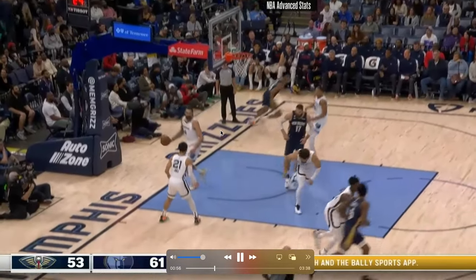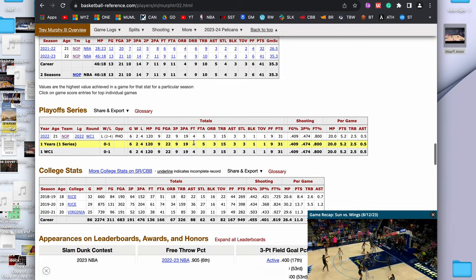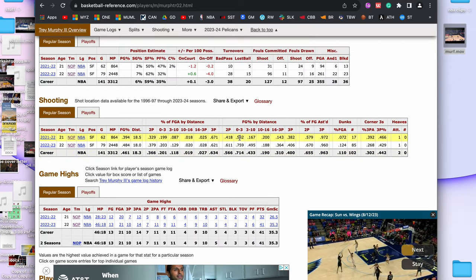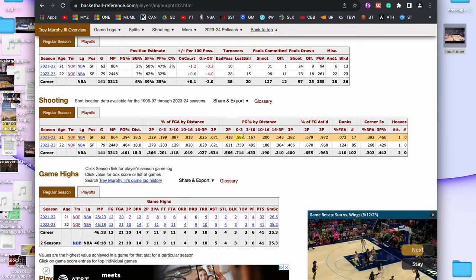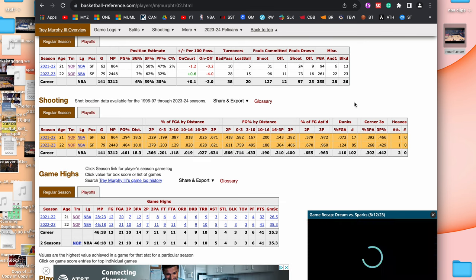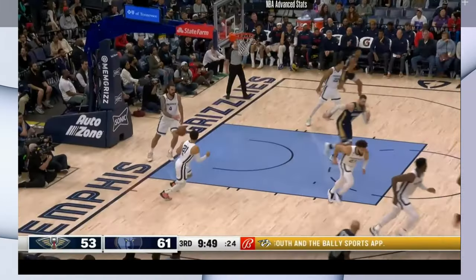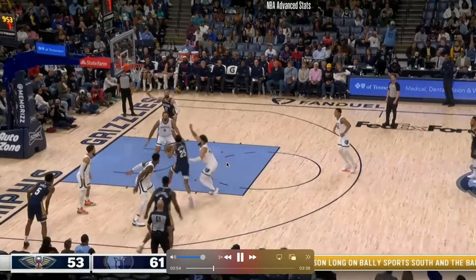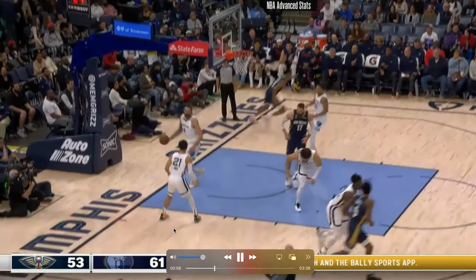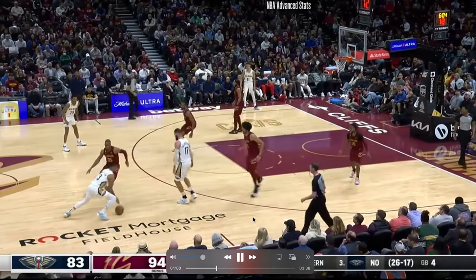Trey spotting up well beyond the NBA line forces Roddy to close hard, and Trey is so good lowering his shoulder, using his off arm to swipe, and then we see the off-foot inside-hand finish. Trey's finishing is spectacular. The finishing leap from his rookie season is unbelievable — he shot only 58% from 0-3 feet, which was terrible, and then 76% this year, which is incredible. Even on plays like this, he's creating the finish, using inside-hand craft and length to go around Steven Adams.